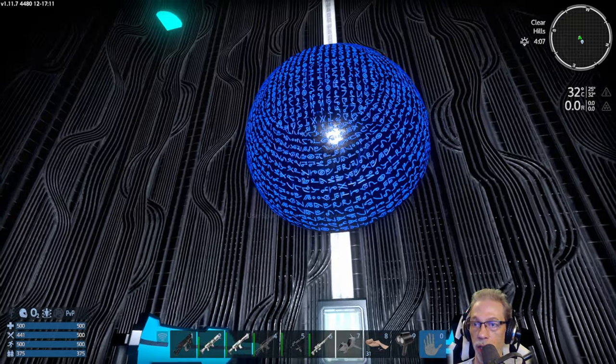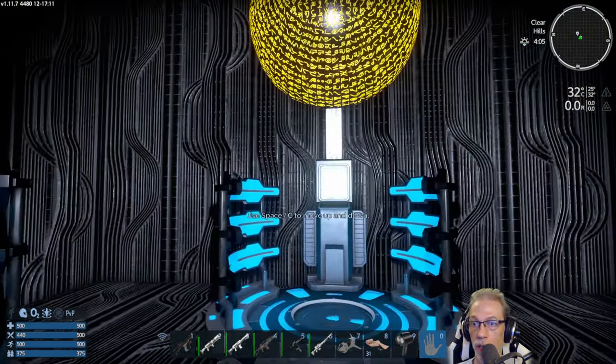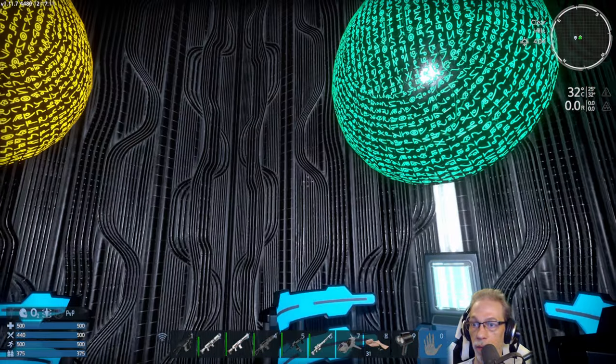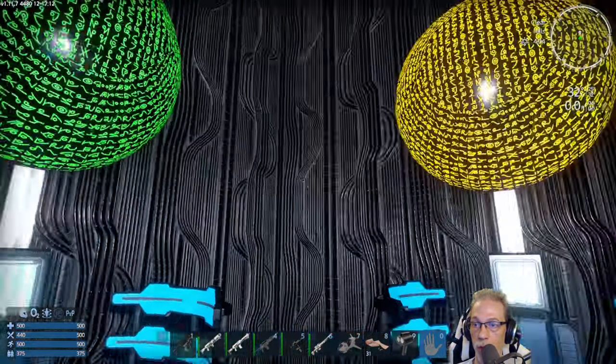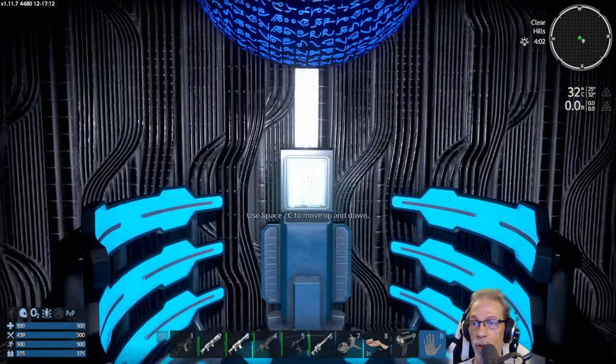Four teleporters up here. This one goes to Ninguis, the cold planet. This one goes to Skillen, the barren desert planet. This one is Akua, and this is Masperon, the swamp planet. Let's go to the cold one first.